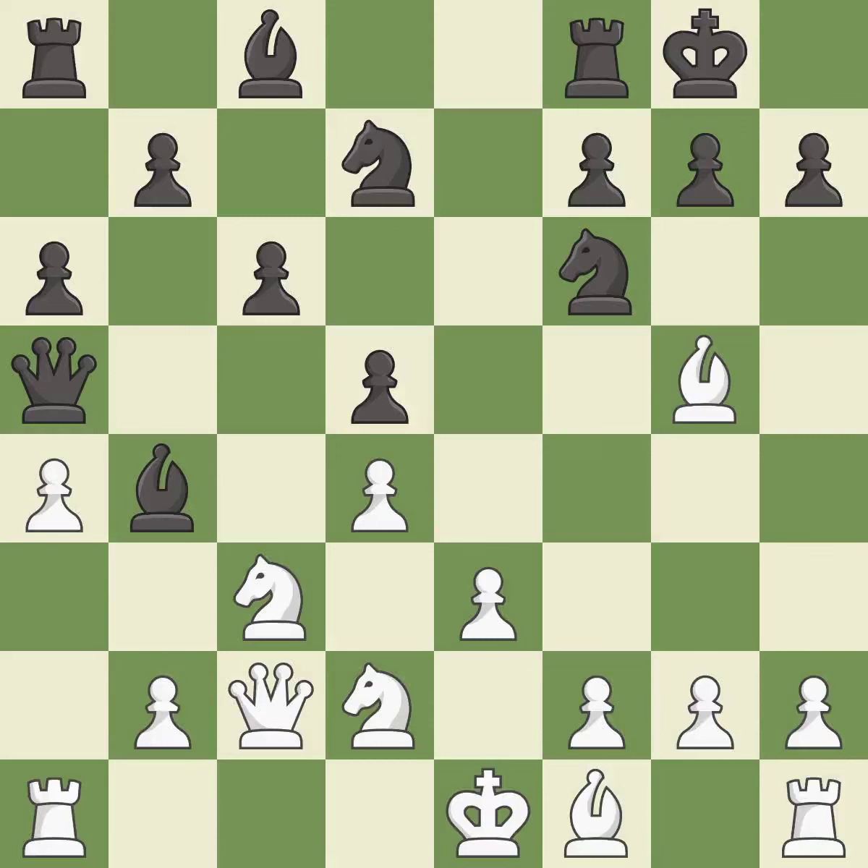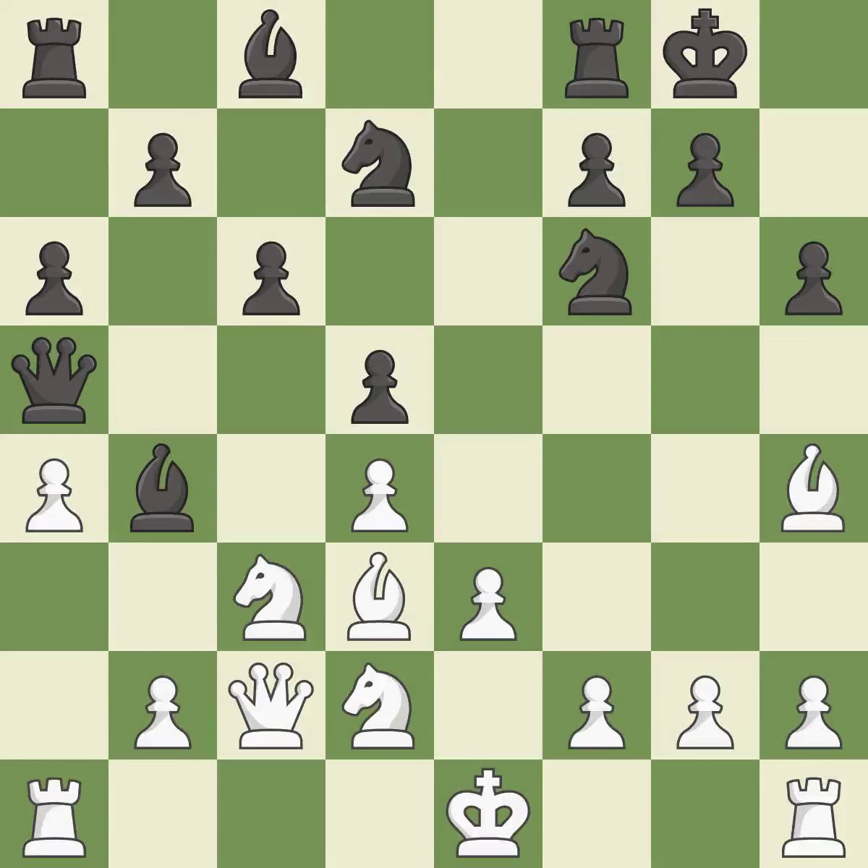Castling kingside tends to be safer because the king is further from the center — it is excellent. This activates a bishop by developing it off of its starting square. The opposing bishop is kicked by a pawn and must now move or be captured. This move puts the bishop on a safer square — it is best.